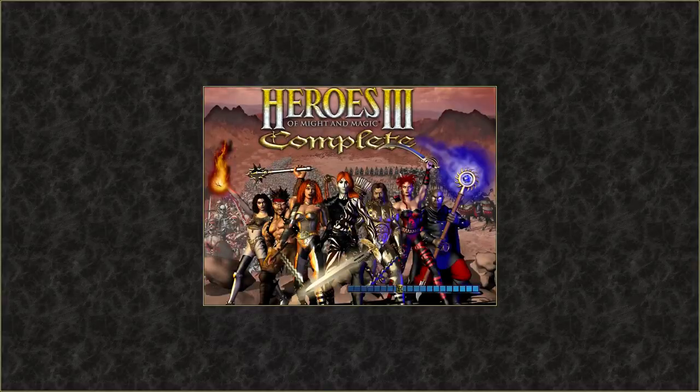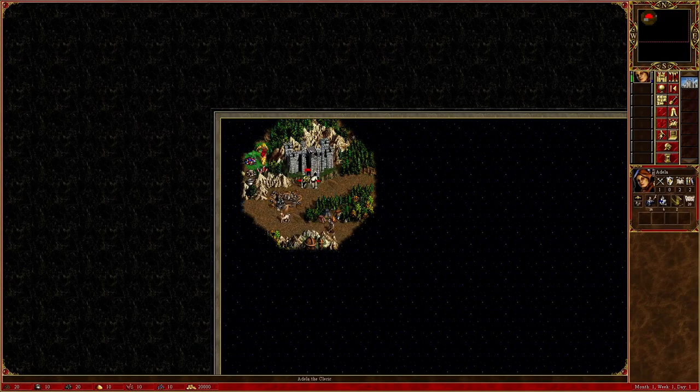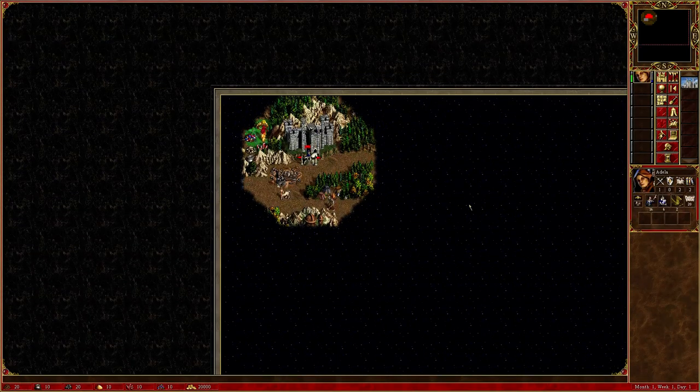Usually you get a lore message in scenarios that gives you a reason for why you're doing things. Now once you're in the game, here is your HUD. It's going to look a little bit different if you're not using the Heroes of Might and Magic HD mod — it'll be a little more compressed and pixelated, but it's all essentially the same.